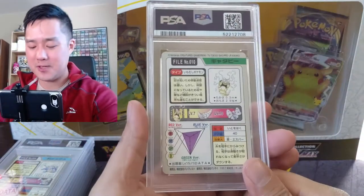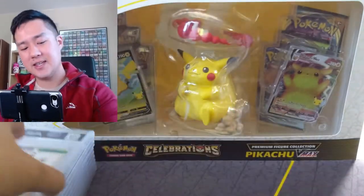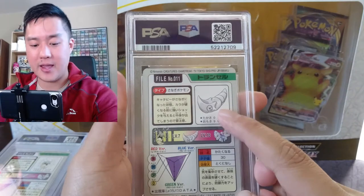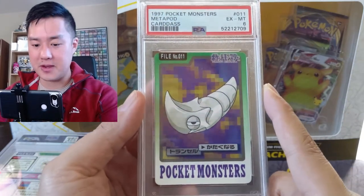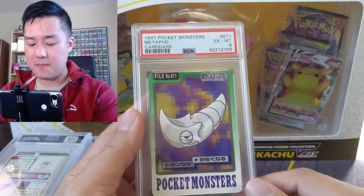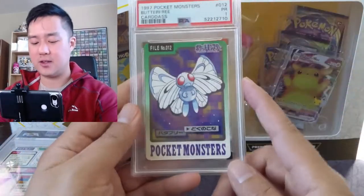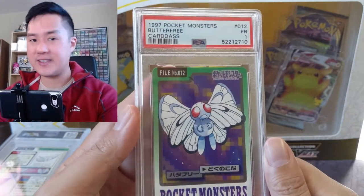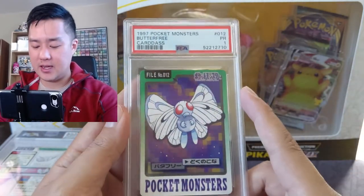Moving on to some of the Pokemon — as far as how I came about these cards, I picked up the entire set on eBay from Japan, took a while to get here. Here we have Metapod and it's gray versus green. I wonder if this is just how circa 1997 they envisioned this Pokemon to be. Here's Butterfree — a poor one — he looks very sad, the wings are kind of down, very different from how Butterfree is seen today.